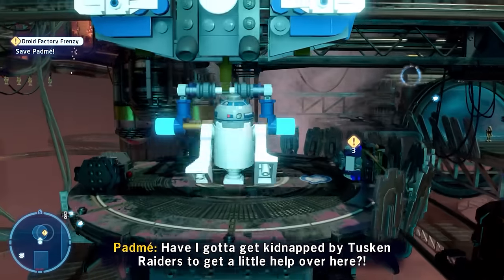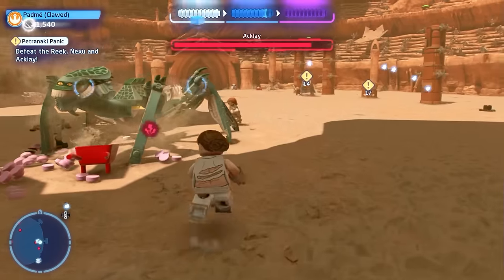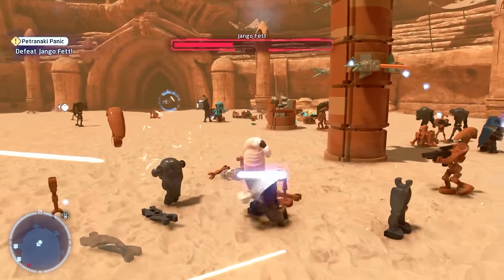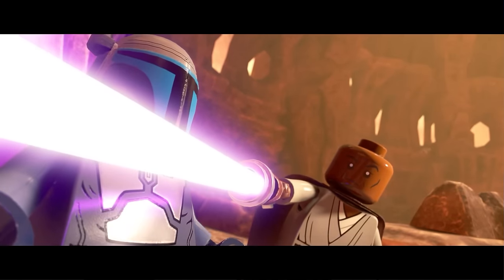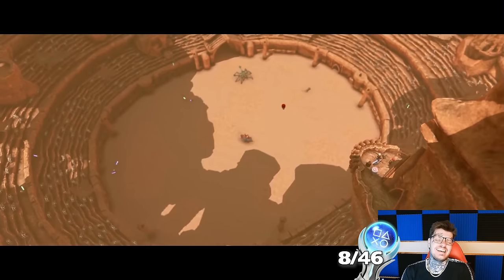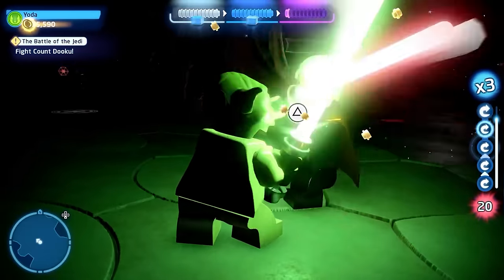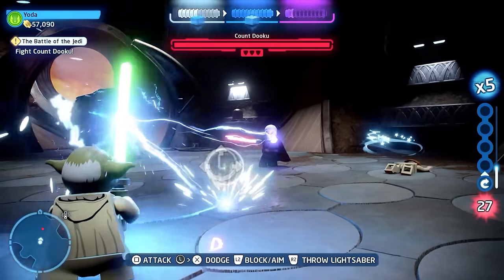We then attempt to rescue Obi-Wan on Geonosis and have to get through the droid factory level, which isn't exactly exciting, especially compared to the next sections. With plenty of battles and droves of Jedi at war, the next parts of the story are really fun. We have our gang of Jedi Masters facing off against Jango Fett and Mace Windu arrives in style and crashes the party in hilarious fashion. The next trophy pops once we finish the entire episode. With Jango defeated, it's just Count Dooku left for a finale, and once Yoda's beaten the stuffing out of him, we get our trophy for Episode 2.